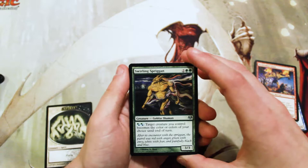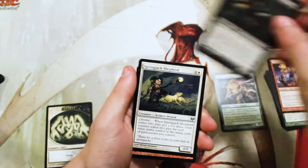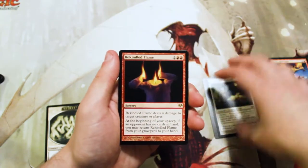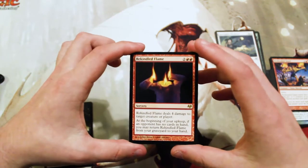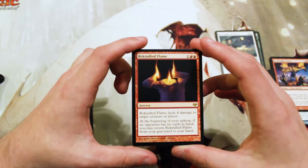A Swirling Spriggan is our first uncommon, a Lingering Tormentor is our second, we have a Springjack Shepherd, and our rare is Rekindled Flame — excuse me — two and two red for a sorcery, deals four damage to target creature or player. Seems fine. At the beginning of your upkeep, if an opponent has no cards in hand, you